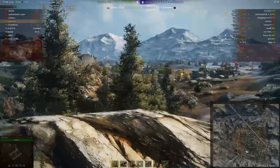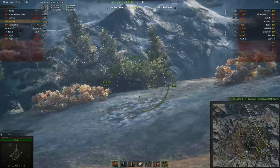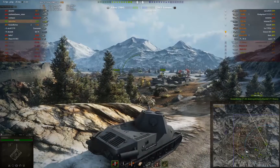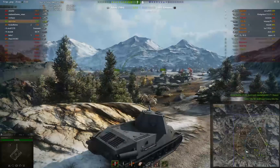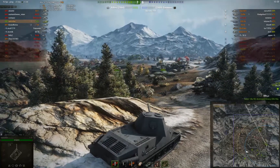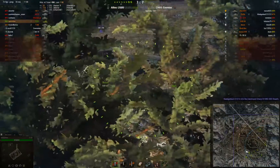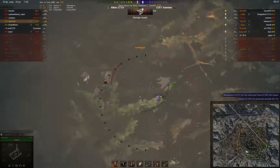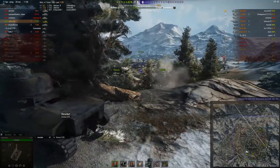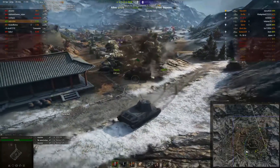I'm happy where I am now because I've got this village behind me which is going to help me no end at the end of this match — 12 APCR. There's a TD over there. I do wish something would get lit — I've got my camo net engaged so I'm not going to move. This is a good play now by the enemy team. Going to get eyes on this guy and put some rounds in, but gun depression fails me. That ridge just saved me an awful lot of hit points.